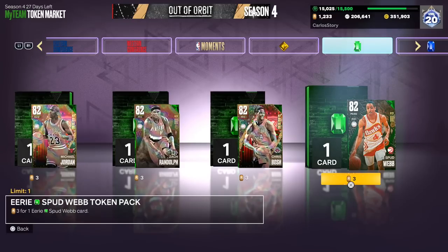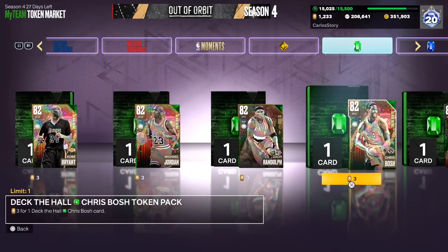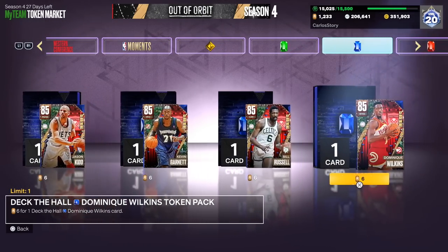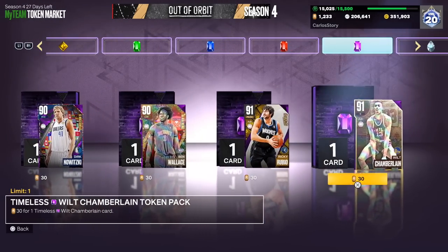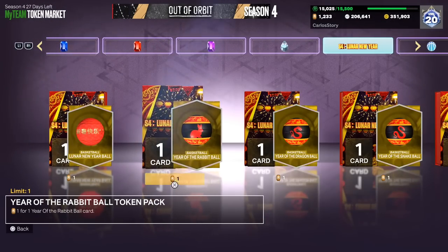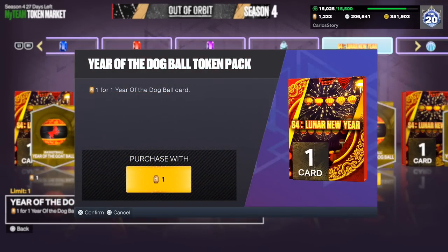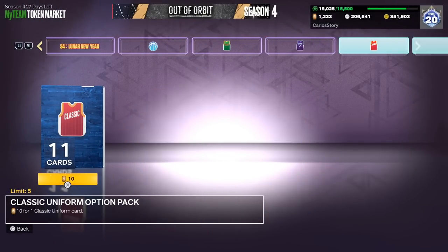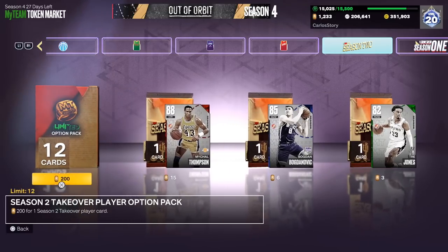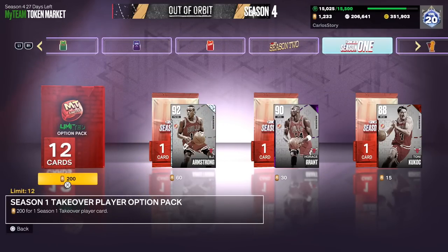They still have gold players, and I just realized I have a lot of holographic players — holo Kobe, Michael Jordan, Zach Randolph, and also the Dinosaur. They've got sapphires in here too, and of course the rubies — nothing too crazy, but good for collection purposes. They also still have the jerseys, the balls, and the auction packs, which I definitely wouldn't recommend since those are outdated.